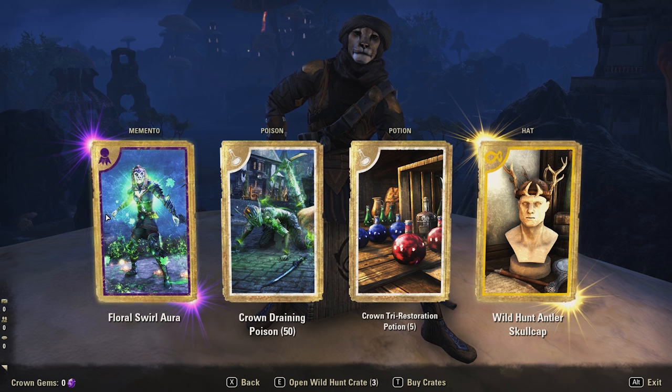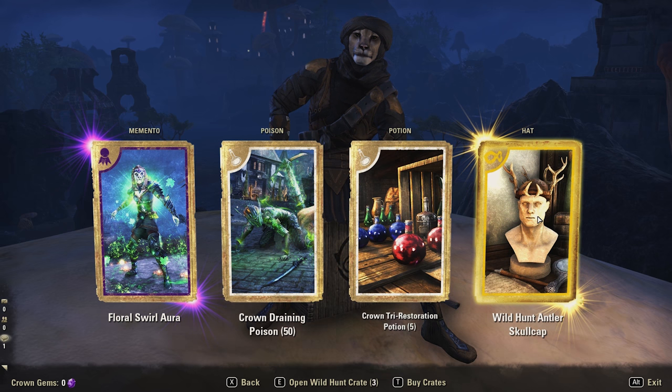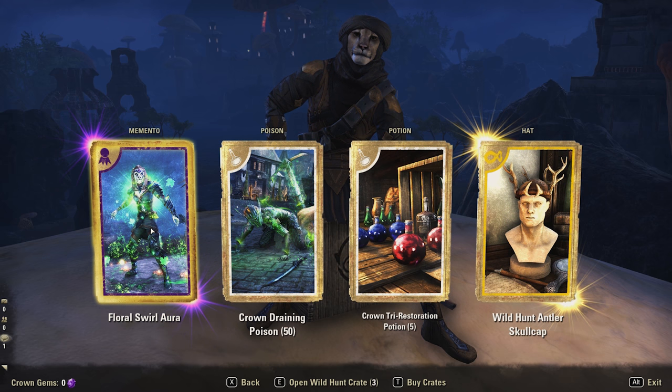Finally we got flora swirl aura — that's actually a pretty sweet drop. We got a yellow one and a purple one. I'll go ahead and keep note of all the things we get and then show you everything at the end. Let's set this hat as active why not, and go ahead and open up our next crate.